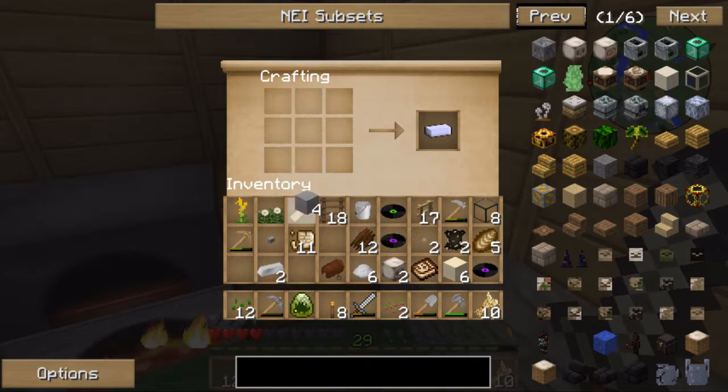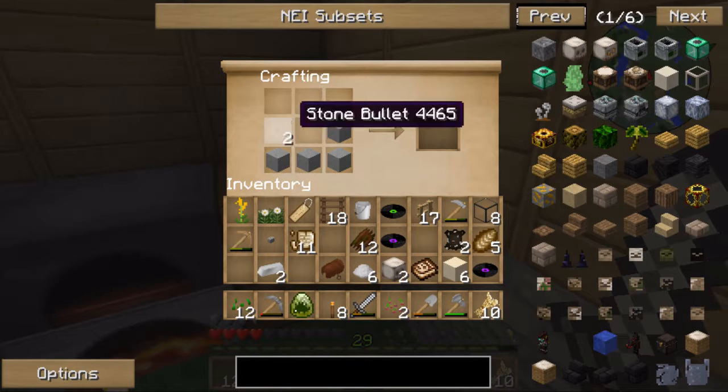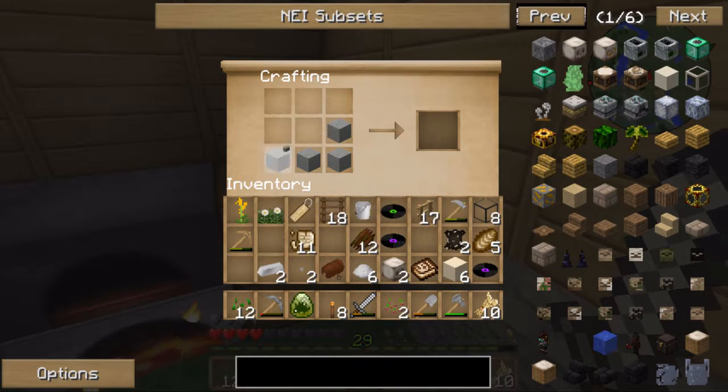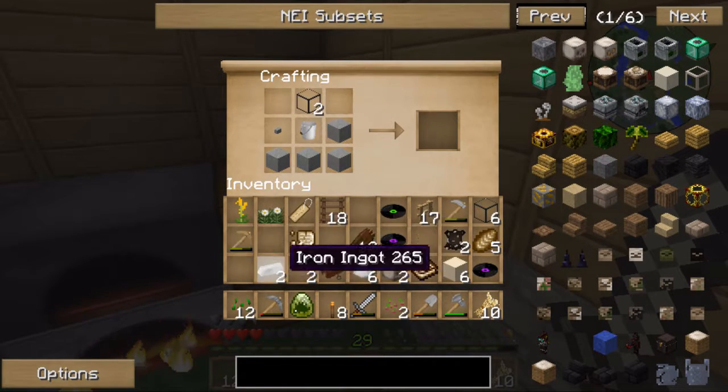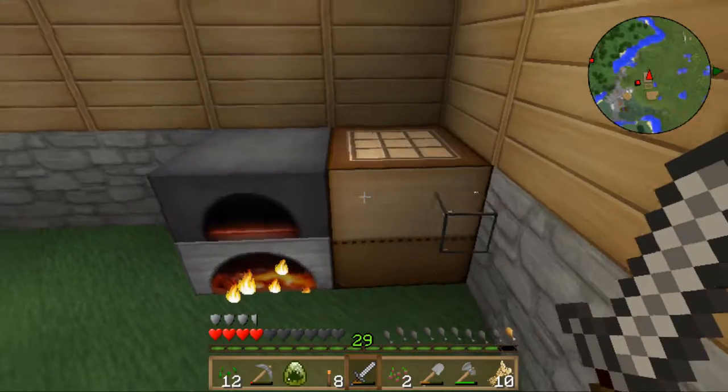So now we're going to make it. We got this: our button, our bucket, one piece of glass. Sorry, I was mixing it up with the cultivar. And now we got a feeder! So one feeder is good for that.